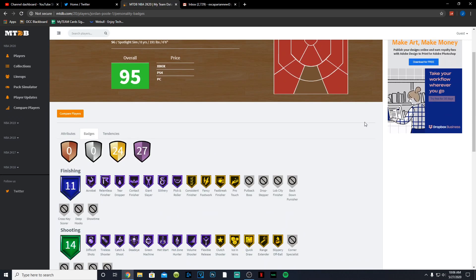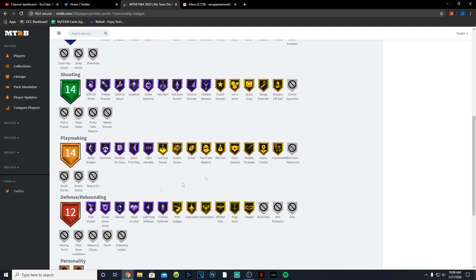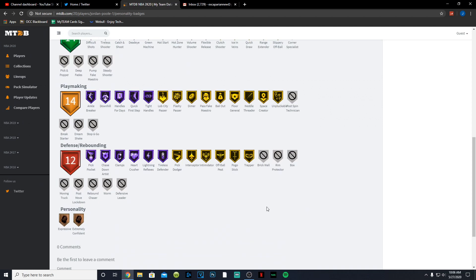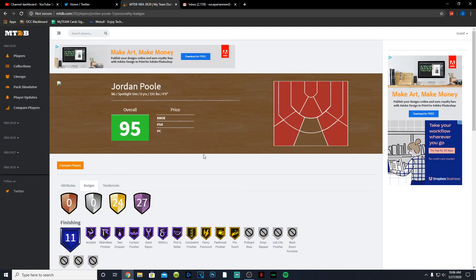Jordan Poole has 27 Hall of Fame badges. For finishing: acrobat, relentless finisher, tier dropper, contact, giant. For shooting: catch and shoot, green machine, hot zone hunter, volume shooter, quick draw, and range both on gold. For playmaking: handles for days, quick first step, tight handles, and ankle breaker. Defensively he has clamps, which is nice. Also has gold dimer and floor general. Jordan Poole is looking pretty quality overall.